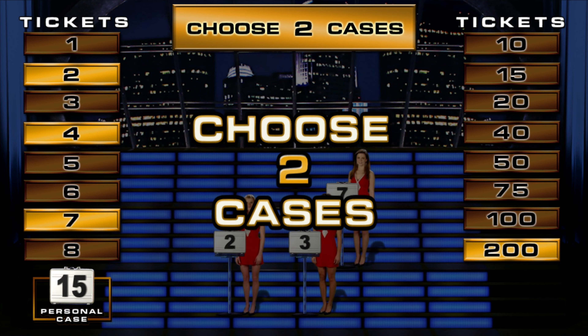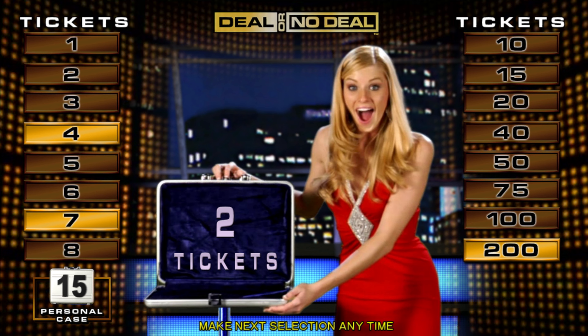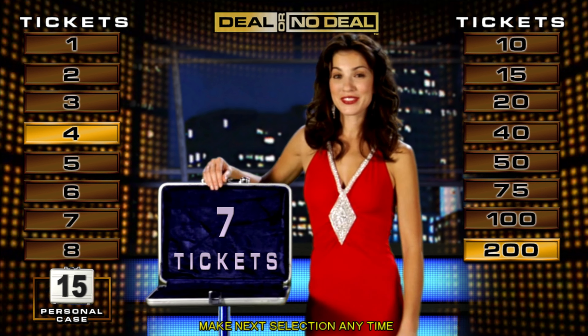Now open two cases. Two — we want low value. That's good. Keep it low. Three. That's good.